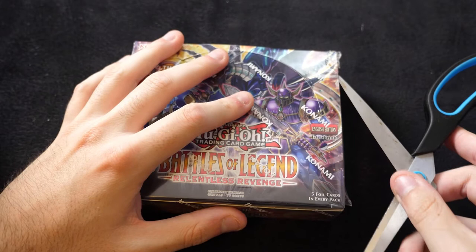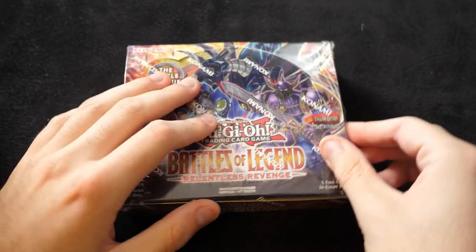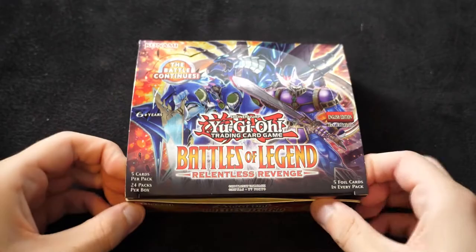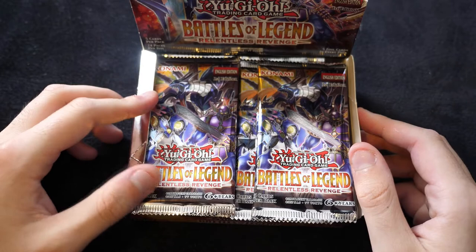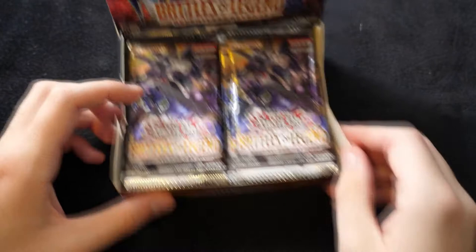So we're going to dive straight into this box. It is one of these foil sets where you get five foil cards in every pack — that's four supers and one secret. It's generally the style that Konami likes to go with. Let's just pop open this case. As per usual it sits upright into display mode, and we have 24 packs in here. We'll take a look at one side first and then move on to the second side.